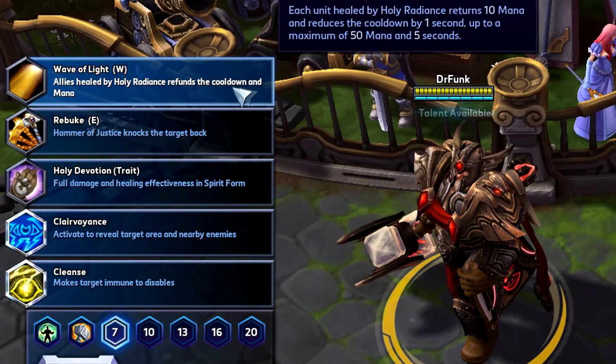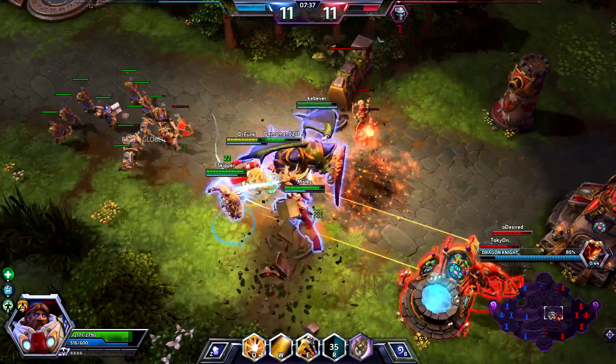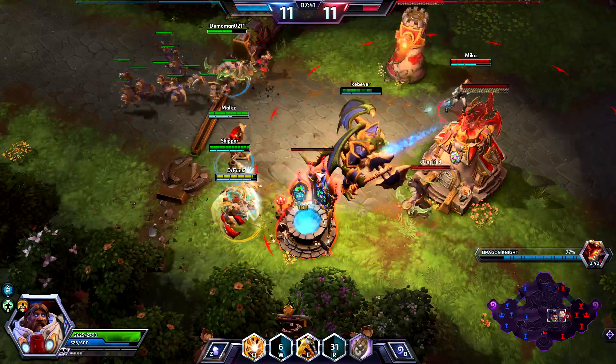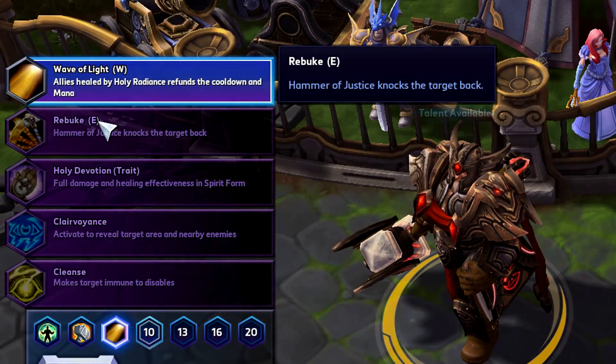Then at level 7, I like to take Wave of Light. Each unit healed, including minions and mercs, will return 10 mana and lower the cooldown of your Holy Radiance by 1 second, maxing out at 50 return mana and with a 5 second cooldown reduction. Never ever take Rebuke — your team will hate you if you do.